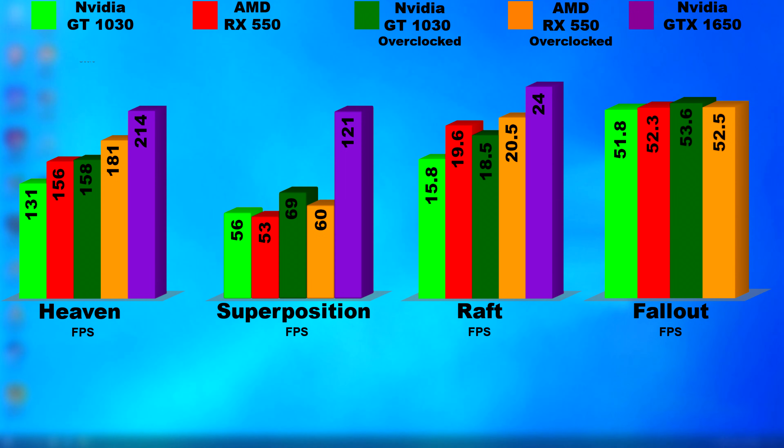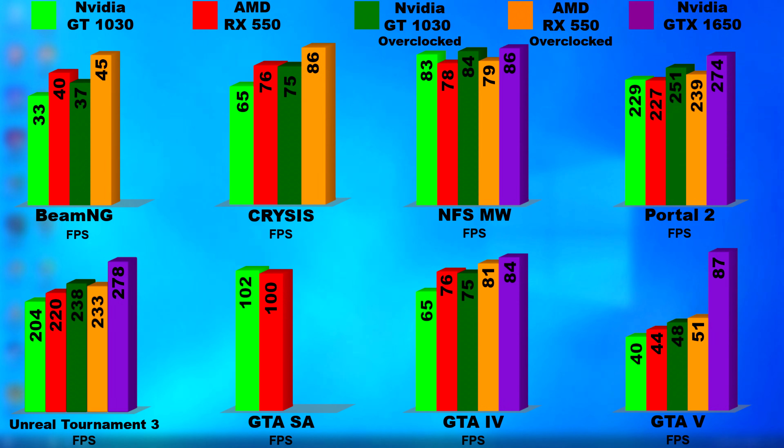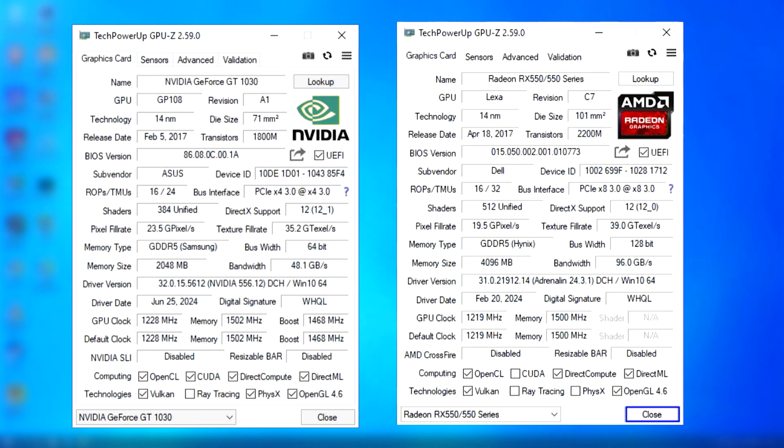I pulled results using a GeForce 1650 with the same CPU and added them to the graphs as a comparison. On average, the 550 won most of these tests. I found later that the 1030 has no NVENC and only hardware video decoding, whereas the 550 has VCN, so that one wins there too. For the same price, if I had to do it all over again, I'd have picked up the 550 without question. Yes, the 1030 runs cooler and the Nvidia drivers are much less buggy on Windows — Linux is a whole other story with Nvidia. But for an older Windows PC, I think the 550 would have been a better bet. Thanks for watching, and I'll see you next time.